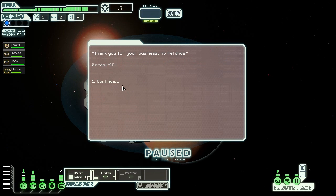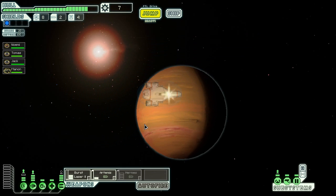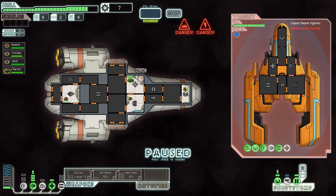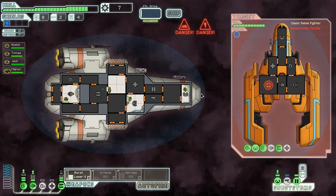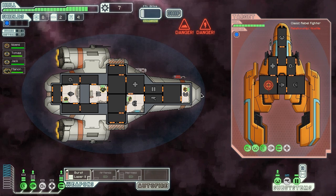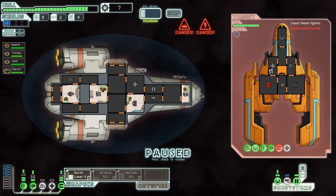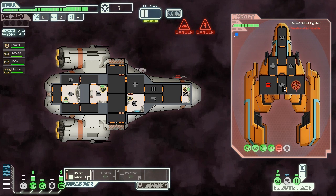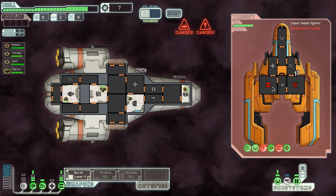Repair stations are pretty good - they repair for two scrap instead of three. There's the rebels coming in again. Plasma storms halve your energy, so you've got to make a decision about what to keep on. Right now I don't have enough energy for oxygen or healing, but enough for shields - I'm not dropping those. They've got the same problem thankfully. They've got one little laser firing - that's not going to break through my shields. Now their laser's down. Turning on oxygen again now that I've got nothing to worry about.